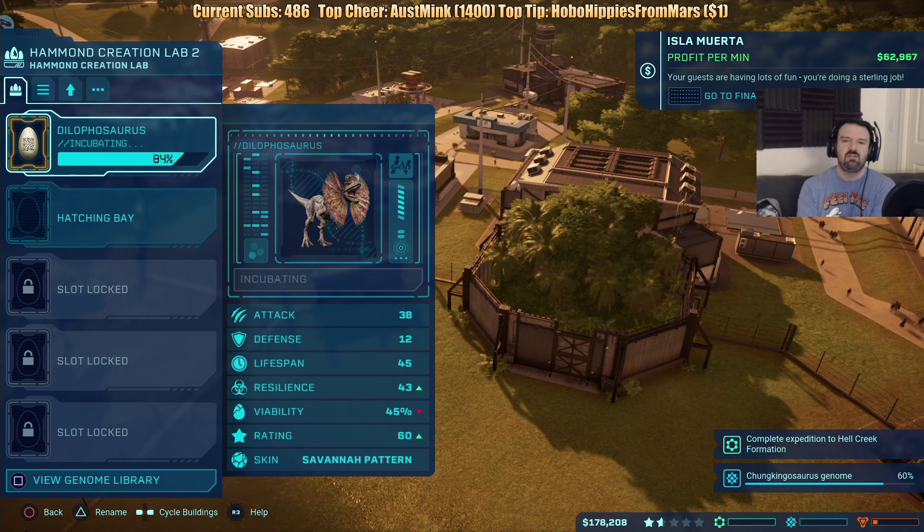The Asian Entrepreneur tipped $1.01 to become the top tipper for today, but actually it was Hobo Hippies from Mars who tipped $2 — so I actually screwed that up. My apologies, Asian Entrepreneur. Hobo Hippies did actually tip me $2 at one point.